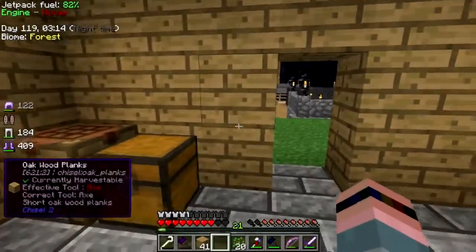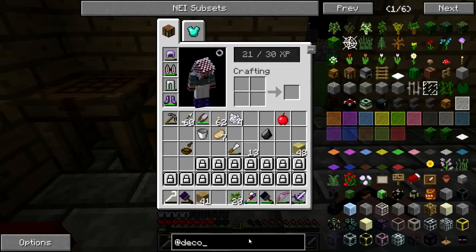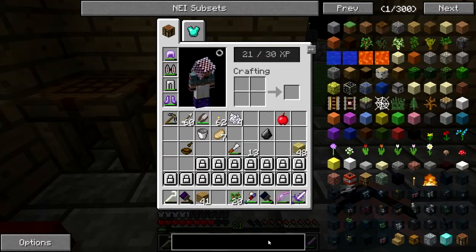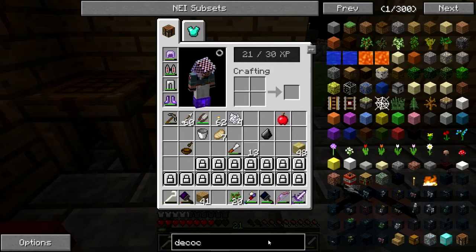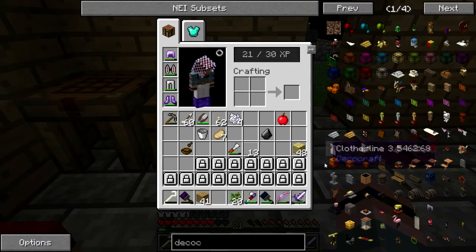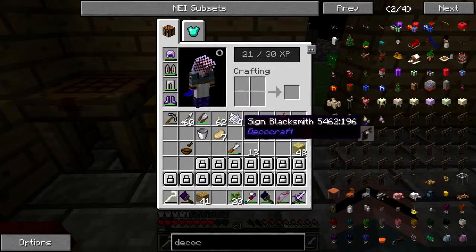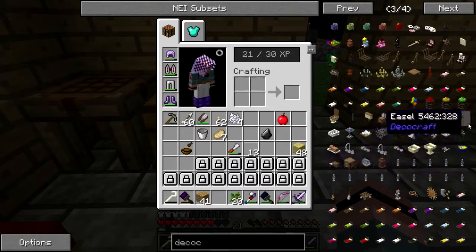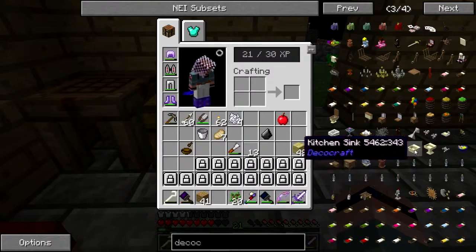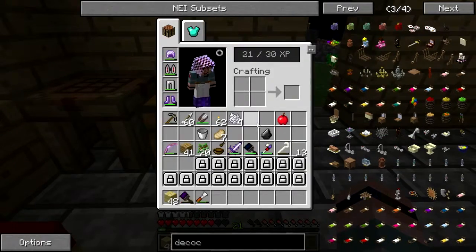Okay, I need to make some stuff - I need to make some furniture, and some kitchen stuff. I need to make some appliances and such. There's a kitchen sink which is... okay, let's do this.